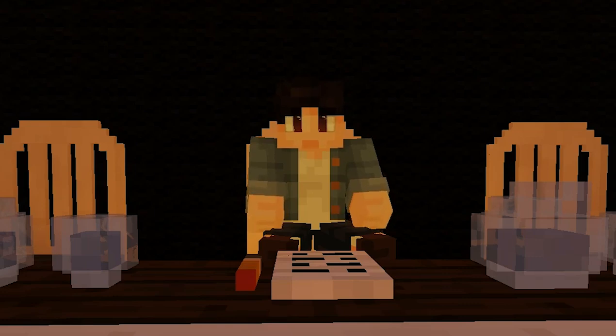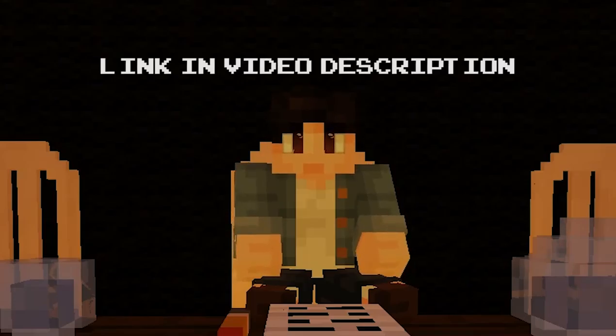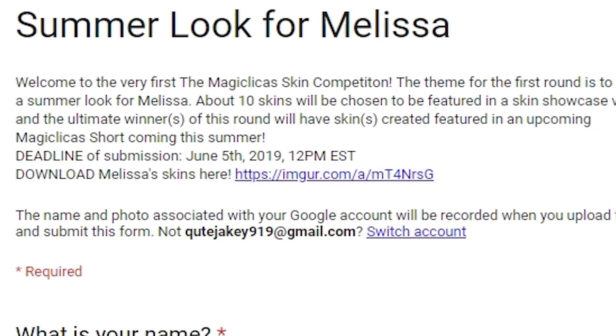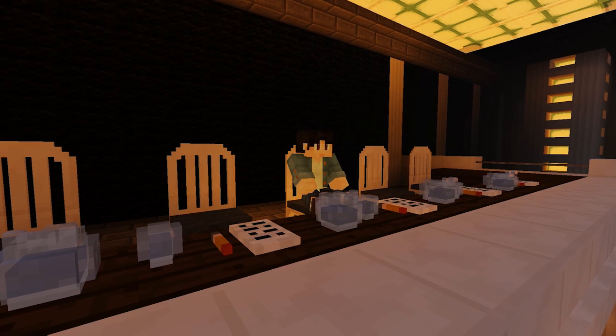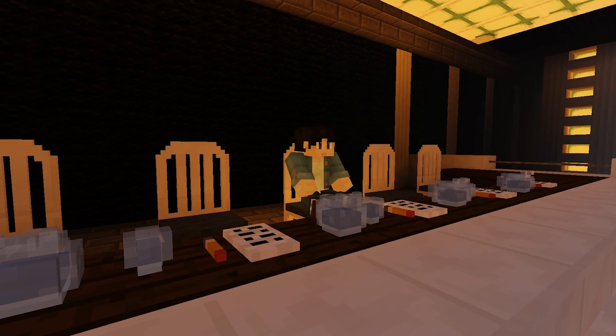For this very first skin competition, I want you to create a summer look for Melissa. To enter this competition, all you have to do is click the Google Form link specified in the video description. And from there, you will find the link to the Melissa skins. Simply fill in the necessary information in the Google Form and submit a link to the summer skin you made for Melissa.